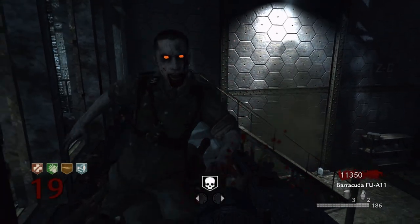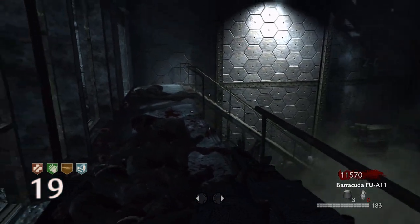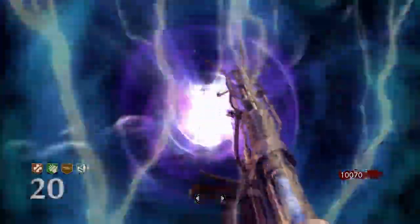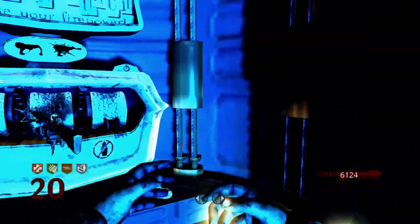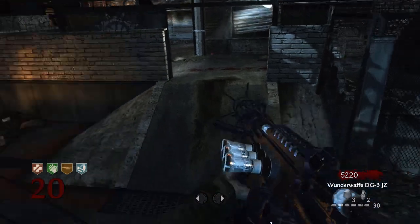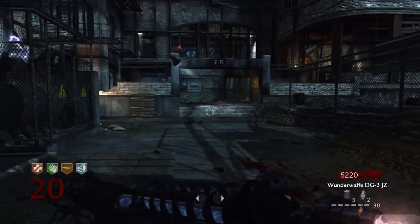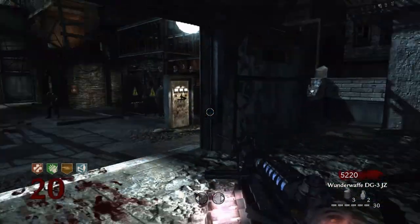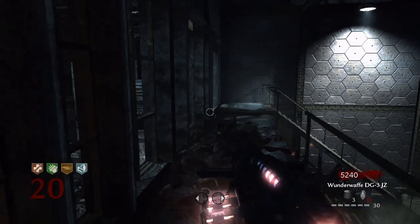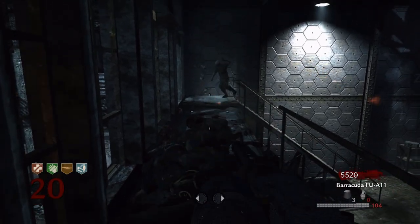World at War Zombies is something special. What started off as a side mode the devs threw in for fun, Zombies would constantly evolve over the years. Each map in World at War would add and build upon the formula from the previous map. Nacht was a simple yet effective entrance into the mode. Verrückt added perks and traps. Shi No Numa added the Wunderwaffe and started to build upon the story. Der Riese added the Pack-a-Punch, Monkey Bombs, Bowie Knife, and further increased the lore. World at War Zombies isn't the greatest in terms of gameplay, with knifing being pretty difficult and the movement being a little slow by today's standards — but without World at War Zombies, we wouldn't have the mode that we know and love today.